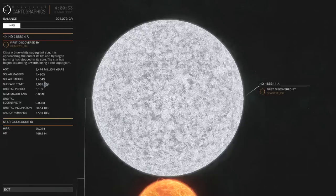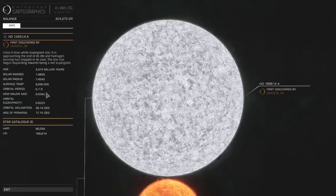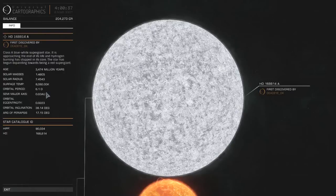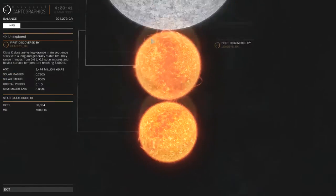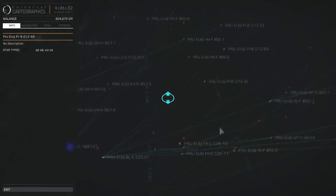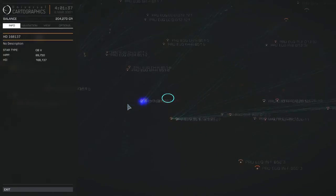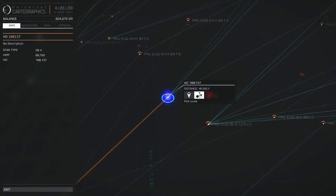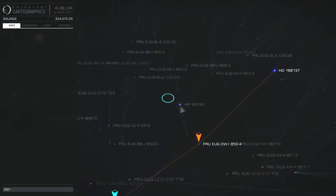It was discovered by Deadeye underscore DK. So yeah, we're still in territory where the good stars have all been taken, and in fact this one has been completely discovered. So once again looking for another interesting star. And then I see HD 168137, which is my very first O-type star — not too far off either.